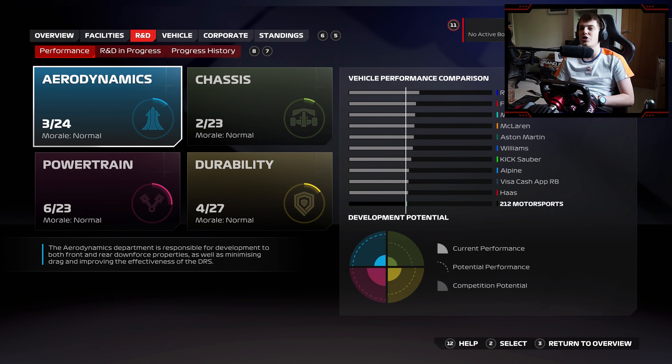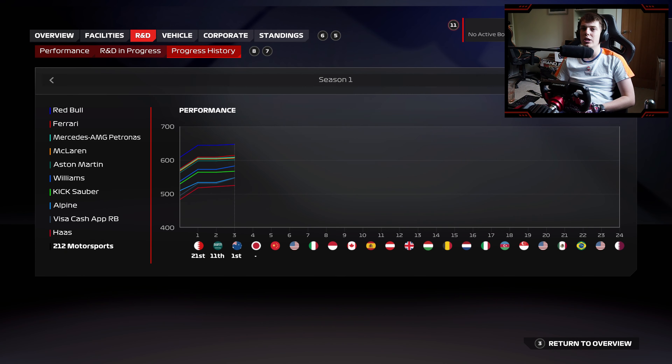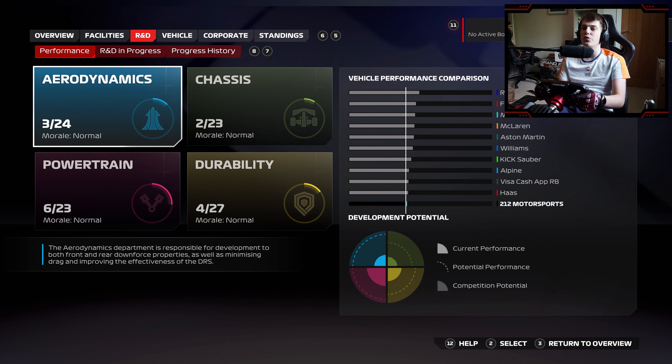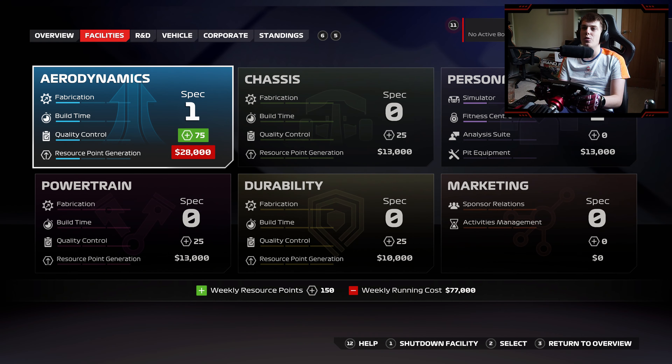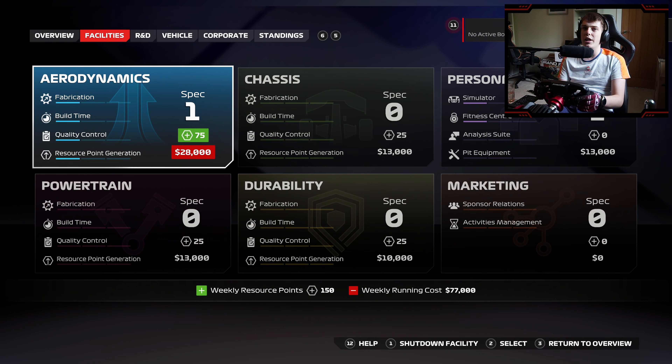Looking at performance, Haas and Vcarb are just inching away from us ever so slightly at the moment. They are putting a lot of upgrades on their cars respectively, so we have got our work cut out in the early stages of the season. Of course, the rule changes at the end of the year might play into our hand. But Formula One, back at Suzuka this weekend - let's hope we can try and get a good result. We need another $900,000 for fabrication upgrades as soon as possible.